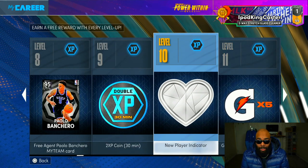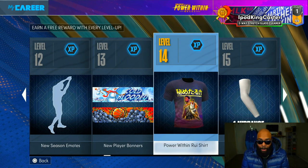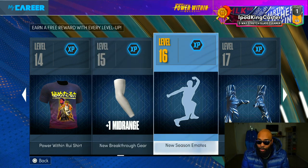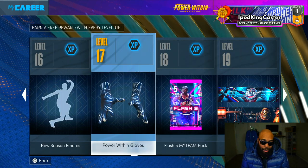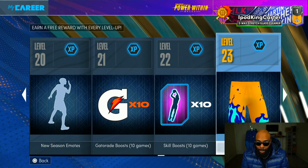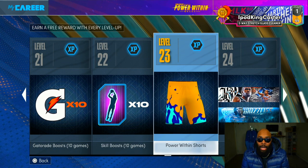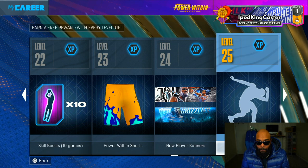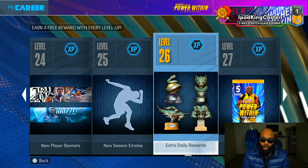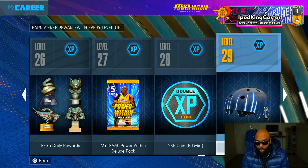Another player indicator since it's February, more season emotes, a Power Within shirt, a plus-one to mid-range — DeMar DeRozan probably doesn't need that since his is already 99. Power Within gloves look okay. Still not happy about the MyTeam stuff. The Denver Nuggets banner and Pistons banner don't look bad but I'll probably never use them. Power Within shorts — not really into them if they're long. There's a KD banner and more season emotes. Level 26 gets you extra daily spin rewards.